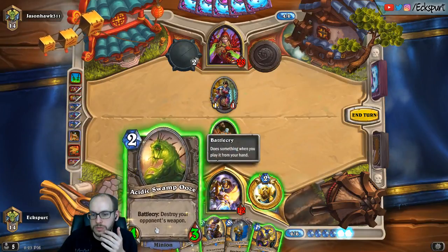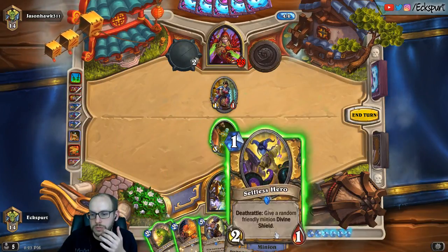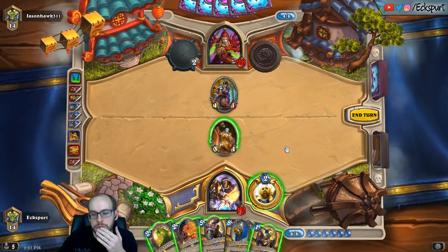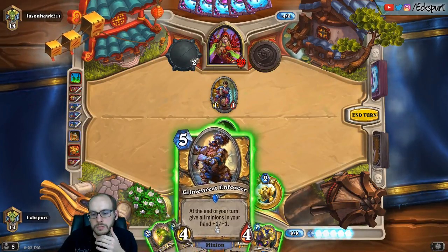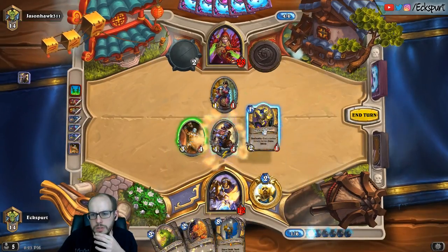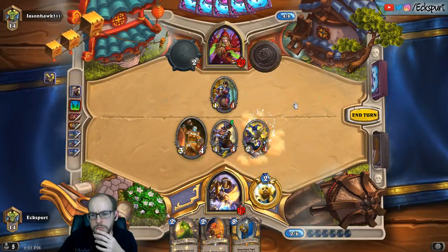Options: Loot Hoarder, Acidic Swamp Ooze, make a minion, or the Goon Squad Enforcer, or Selfless Hero. I like the Goon Squad Enforcer — we get more value out of what we're playing here. Nothing scares me. Not in my house.